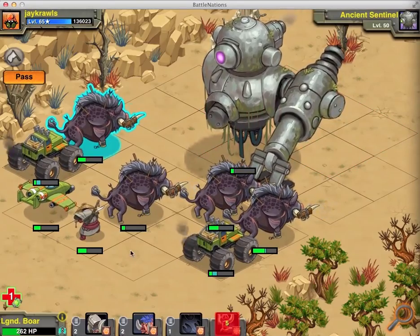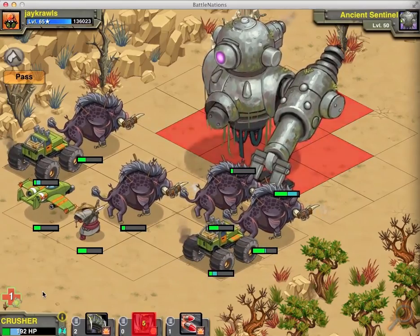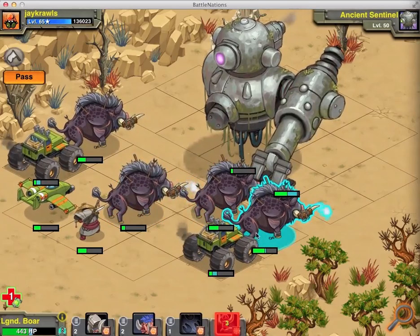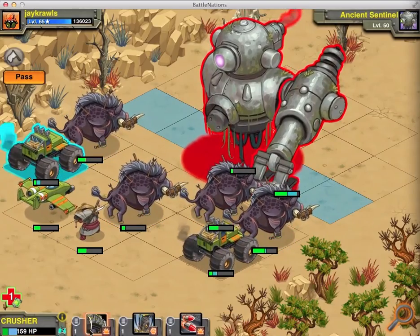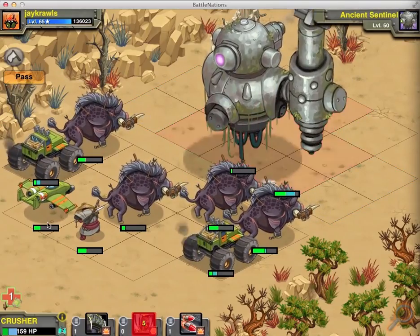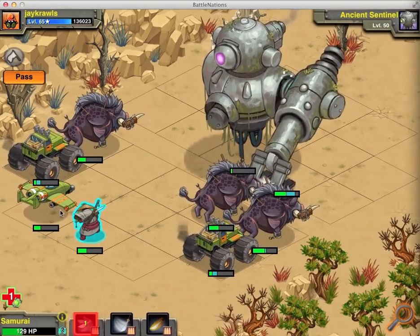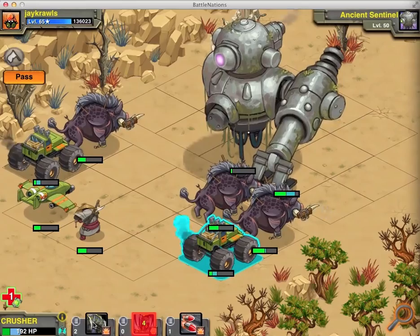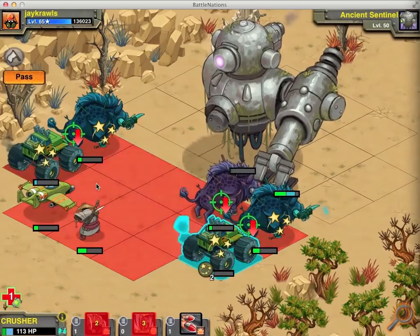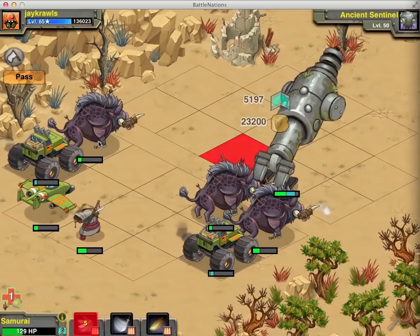I like to use the boars because when they get a crit they do very well — they can get up in the 300s. The 21-ton collision always gets a crit on the body, and doing 60% armor-piercing isn't bad either. The last shot I'm going to kill this guy with — oh, it didn't kill him, 96 remaining. I've got one more shot. I'm going to close him out with the Samurai, and he is done for.